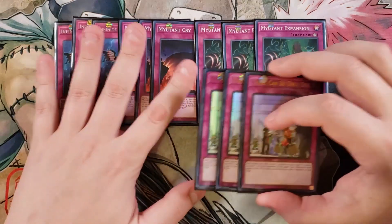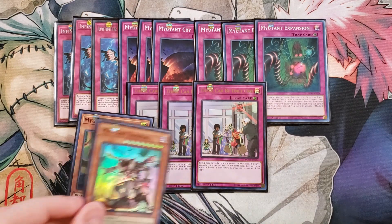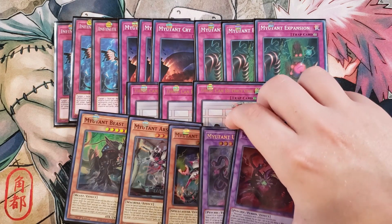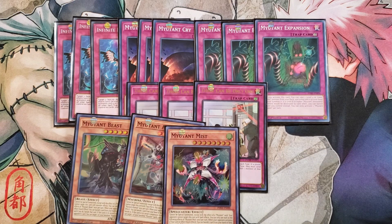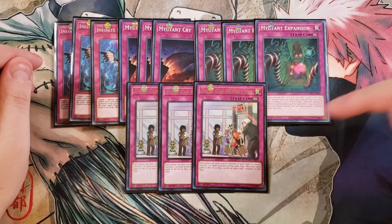We then play three copies of There Can Only Be One. Each player can only control one monster of each type — and if you didn't notice, Mutant Beast is actually a Beast-type, Mutant Arsenal is a Machine, and Mutant Mist is a Spellcaster. So they're all different types, along with your copy of Ultimaeus which is a Psychic and Synthesis which is also a Psychic. You kind of have to watch out when you have both Synthesis and Ultimaeus, but you're usually not going to have both on the field at the same time. And your M05 and ST46 will be getting on and off the field as quickly as possible, so you're not going to have both of them on the field simultaneously — making this card ridiculously good and pivotal to stopping your opponent's plays.